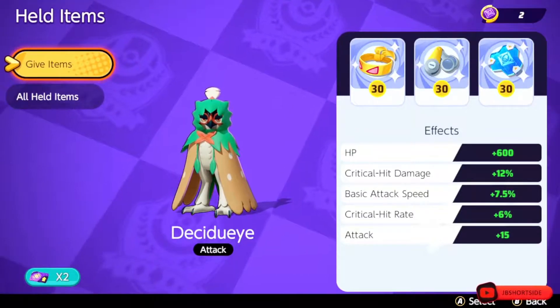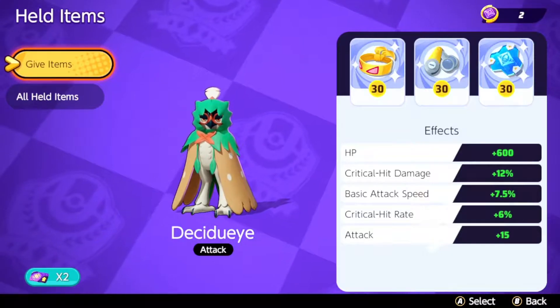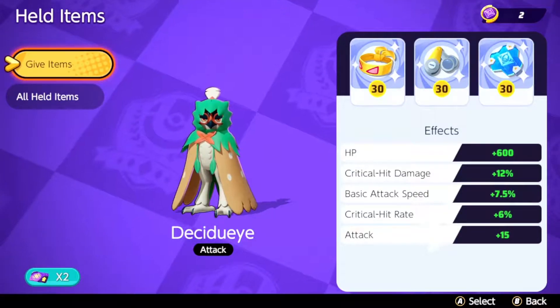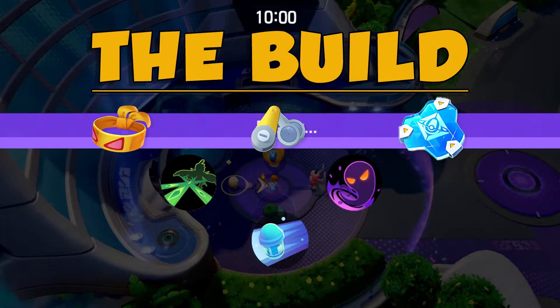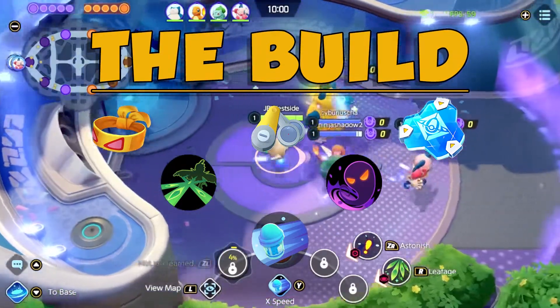We're going to be starting off with the Razor Leaf build — you can see the filter and a little graphic that goes up for it. Let's go ahead and hop into the gameplay. The first game is going to be a Razor Leaf build and we are actually going to be jungling in this game as well.